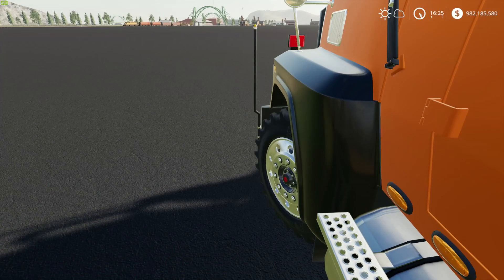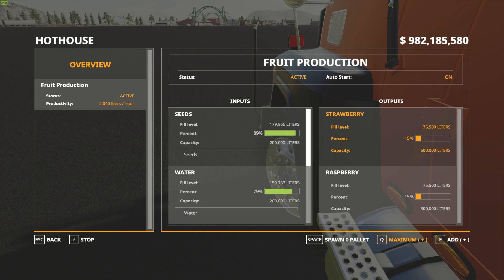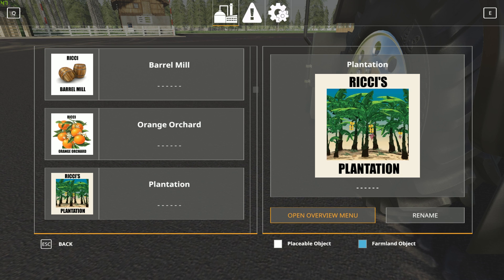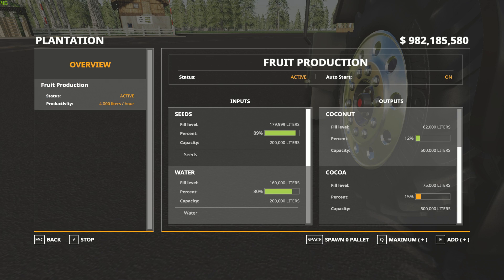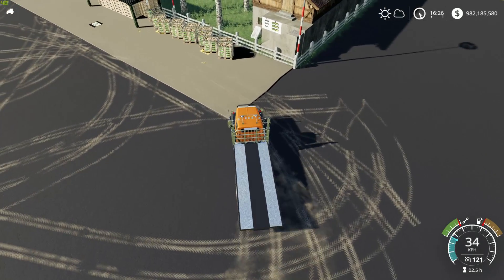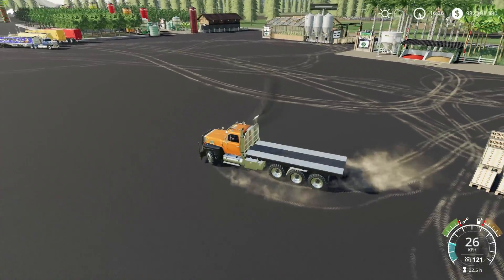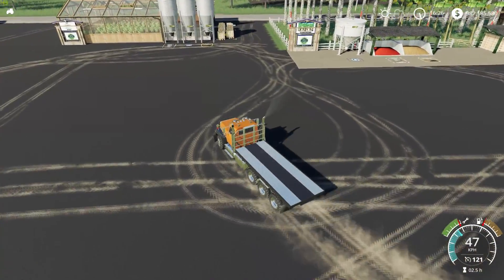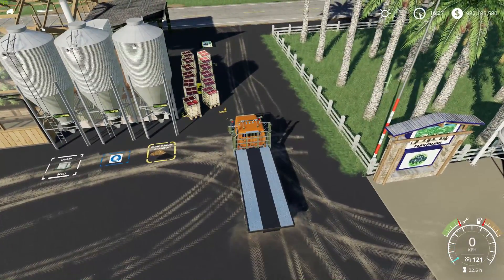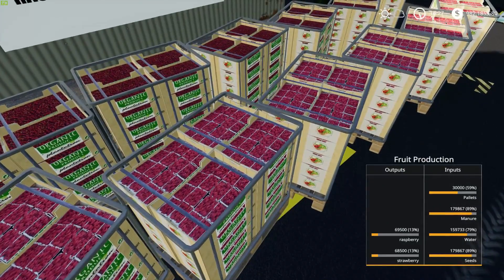Jump out here, press Left Control and G, go over to our hothouses, open overview, fruit production. Strawberries — maximum, seven pallets — spawn them. Raspberries — six pallets — spawn those too. Then let's get the cocoa: maximum 13 pallets, spawn that, auto load on. Each pallet is a thousand liters. They look beautiful — there's the raspberries all done up, they look so good. Let's put it right down the middle.